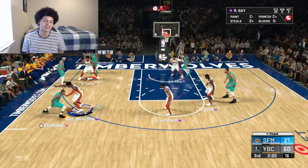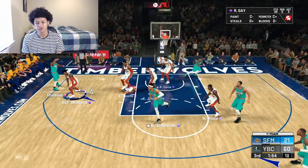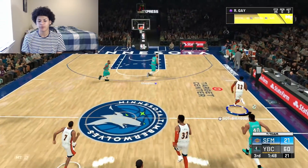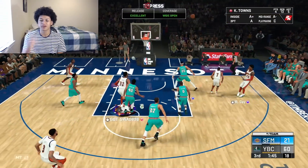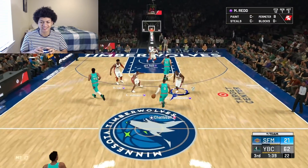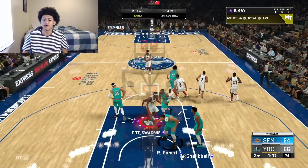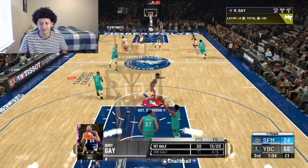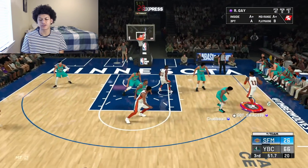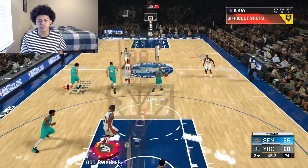Rudy Gay right here with 35 points — on a fast break, wide open mid-range, green beam, giving him 37. On another fast break, feeding Rudy Gay running the floor, going all the way and finishing the layup — up to 41. His slashing takeover badge is activated for a second time in this ball game. My opponent switches into a zone — it's going to be a little harder to use the slashing takeover, but we hit him with a nice step-back green beam off the baseline. Rudy Gay just keeps on doing his thing.